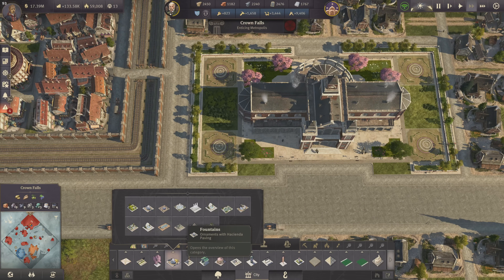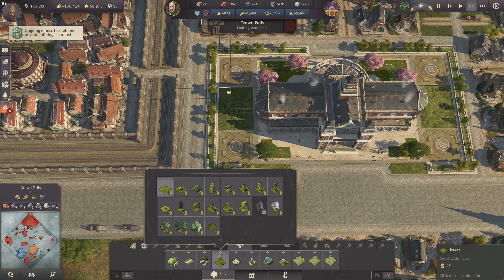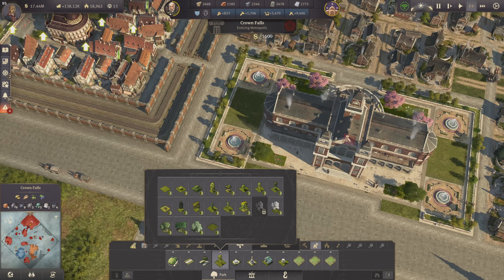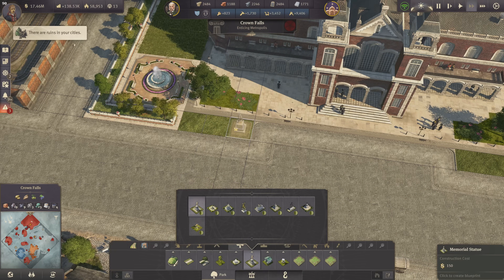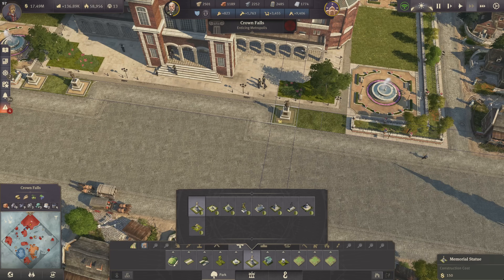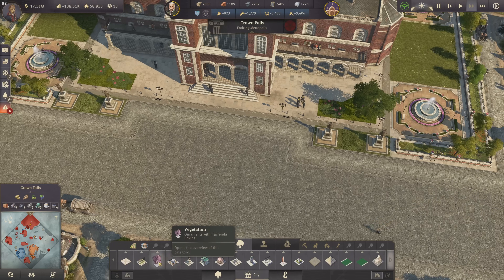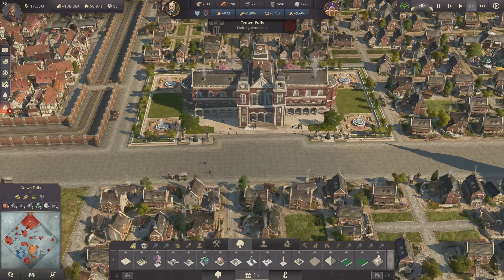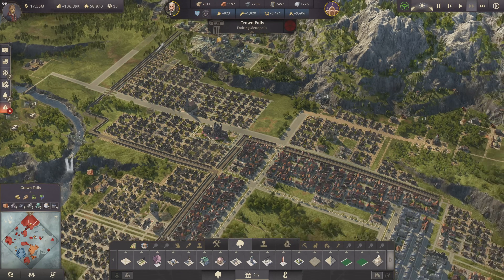Some grass where people can sit and enjoy the day, adding a bit of attractiveness. Here in the front, some very important persons — the patrons of the city — and a tree in the center. With that we have a new landmark building right here in the center, or actually it's going to be the center at some point as we still expand. It's providing a lot of services.